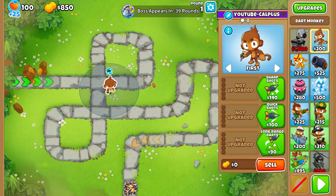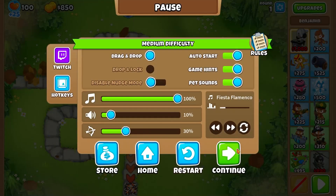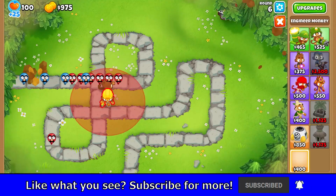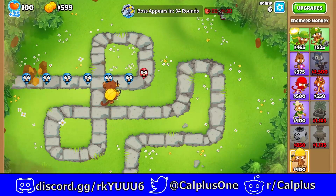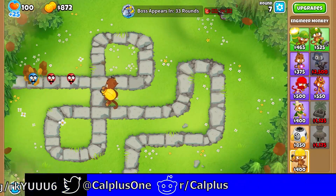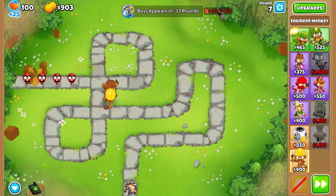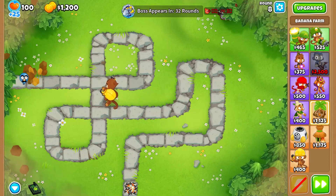So for this boss, we're going to start with our free Dark Monkey and our hero is Benjamin. We're going to turn on auto start and we're going to save up for Benjamin. Up next we're going to plop down an engineer right here. It might seem counter-intuitive to add a defense right now, but trust me, it'll come in handy very much later. Now that we've plopped down an engineer, we're going to save up for a farm.